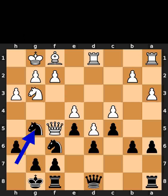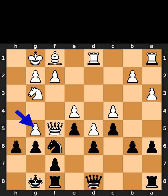Black plays knight to g5. White plays pawn to h4. Black plays pawn to g6. White takes the knight on g5 using the pawn. Black takes the queen on f5 using the pawn.